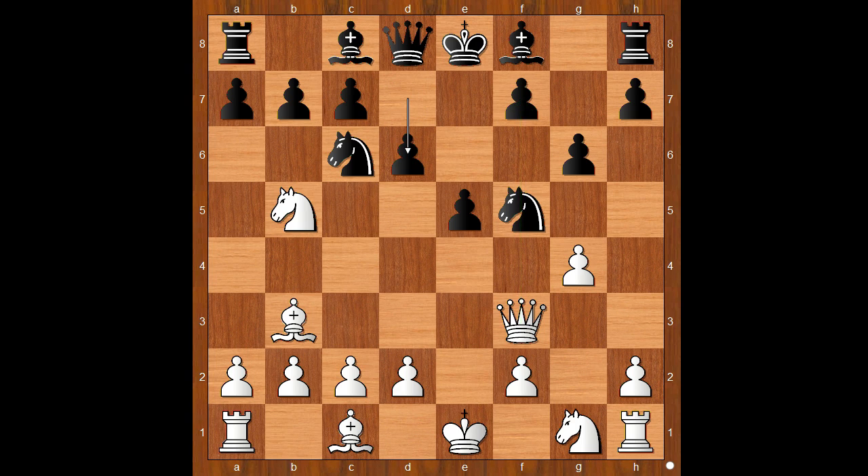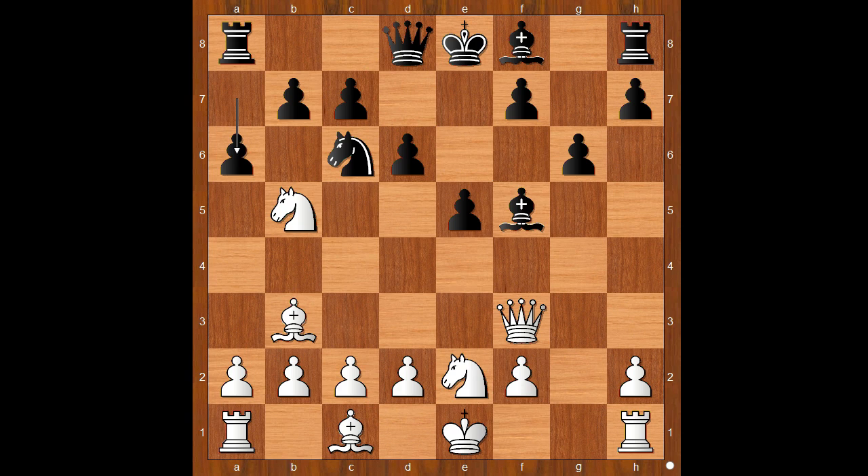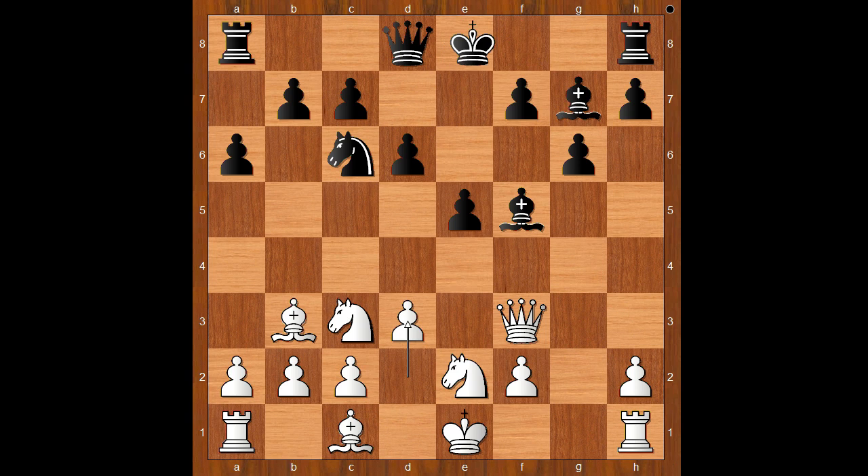d6. g takes on f5. Bishop takes on f5. Knight to e2, kicking the knight back. Knight from b to c3. Bishop to g7. d3. And Latoury castled kingside. Black has two pawns plus better development. White to move.